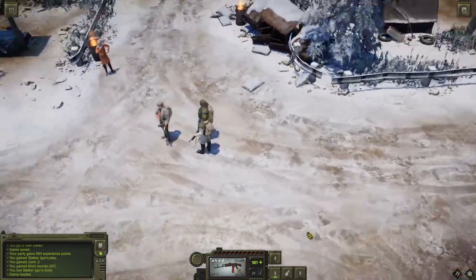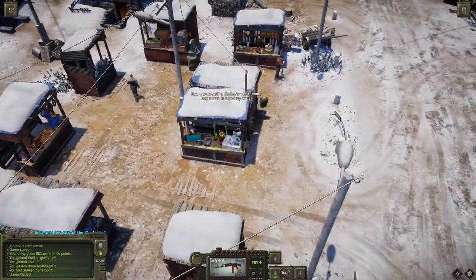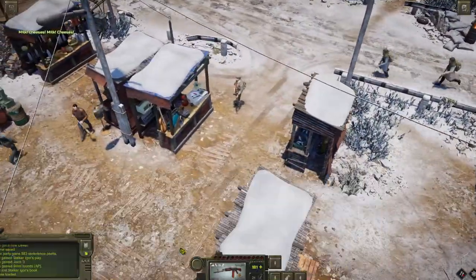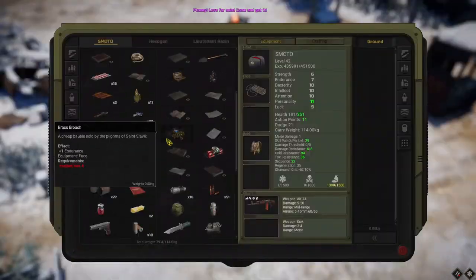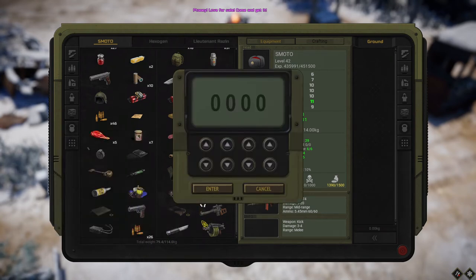The knife can be bought here in Trudograd Outskirts from this merchant, and it costs only 78 or 79 rubles, so it's not very expensive. Now the trick is this: you can use it as a melee weapon, but if you press 'use,' a lock code will appear. You need to enter an unlock code because there is something inside.